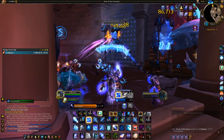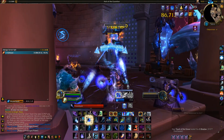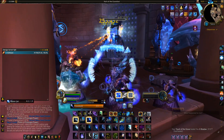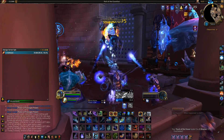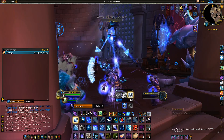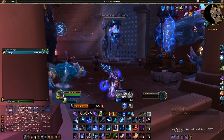Mirror Image, Icy Veins, Frostbolt together with Water Jet to get those two Fingers of Frost charges, Frozen Orb, dump your Icicles, dump your Flurry proc. Always end with an Ice Lance after you cast a Flurry proc, as your Ice Lance will get a damage boost and extend your Icy Veins. Keep casting Frostbolt and hopefully get some Fingers of Frost. When Water Jet comes off cooldown, use it.